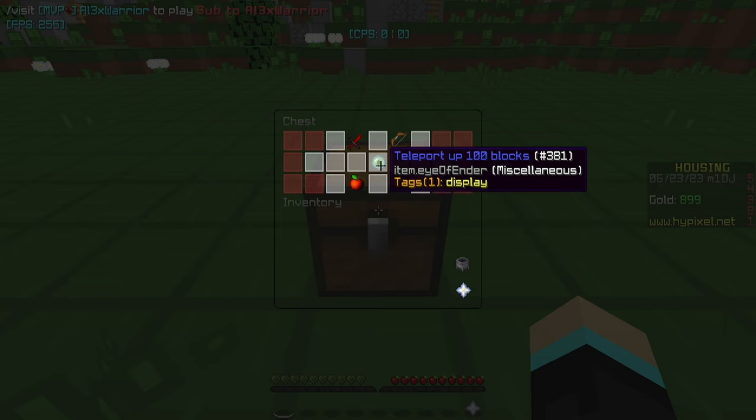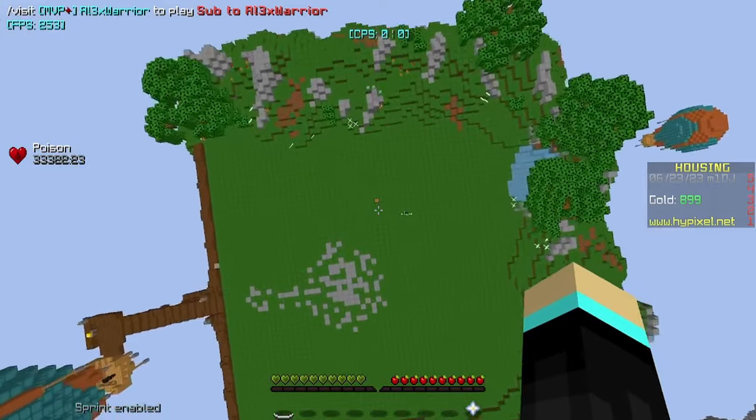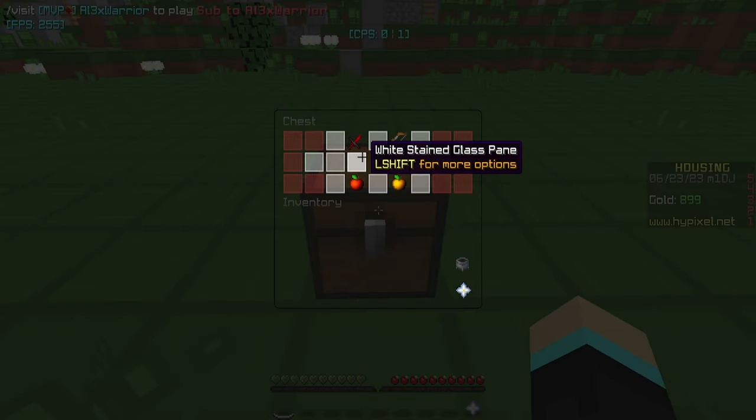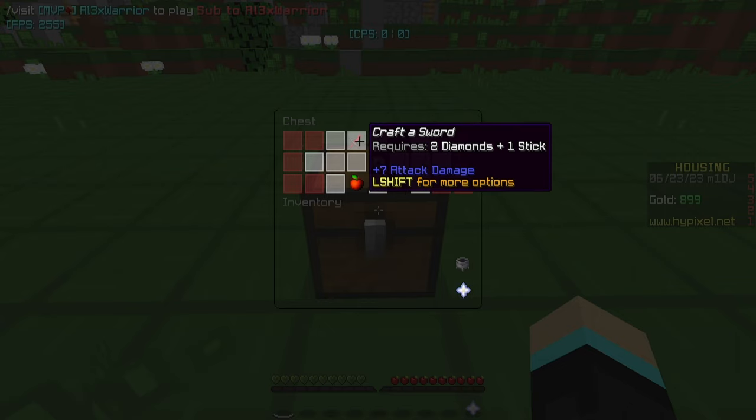We have something here that when you have it, it will teleport you up 100 blocks. There we go, let me fall back down. I hope I didn't enable fall damage — yeah, we're good. And then we have two things here that are a bit more complex: craft a bow and craft a sword.